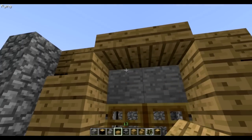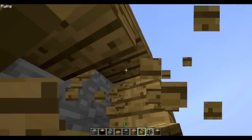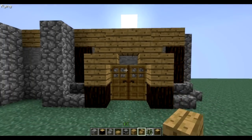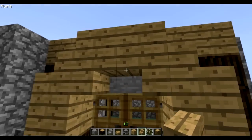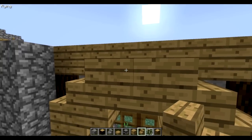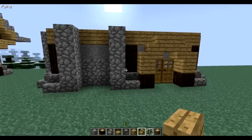We put those here upside down and then do slabs here, and you've got these stairs here and there.